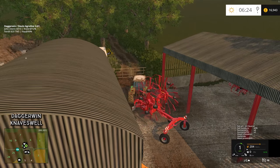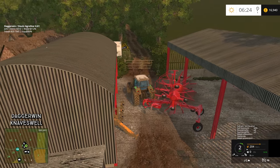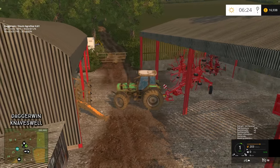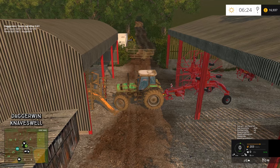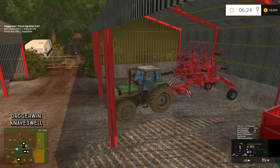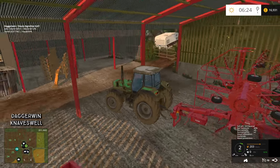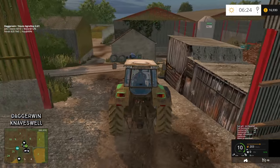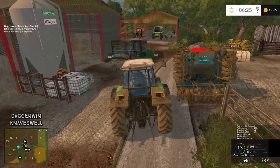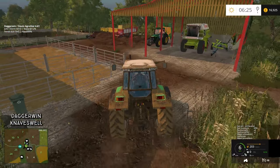I'm just going to try and put it in here - it might be a bit of a challenge but luckily we've got the rear wheel steering. Slow and steady - it's actually overdone it there. So we'll disable the PTO, drop it off. I think the Fen has got stuck on that track as it does do.